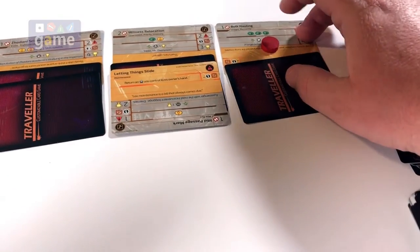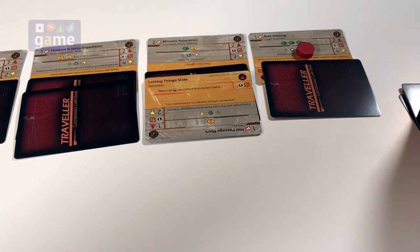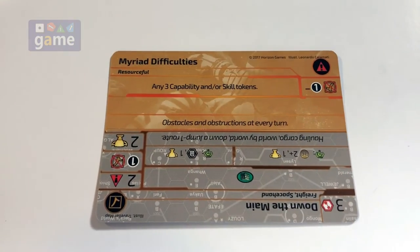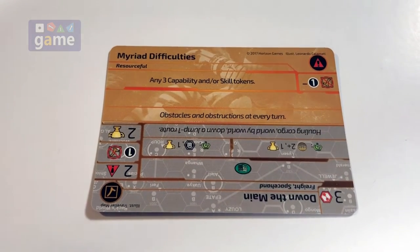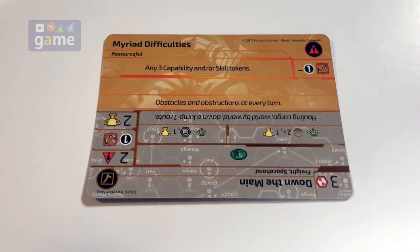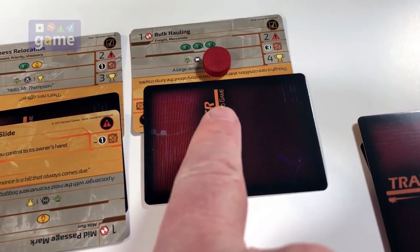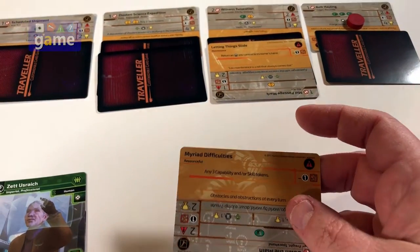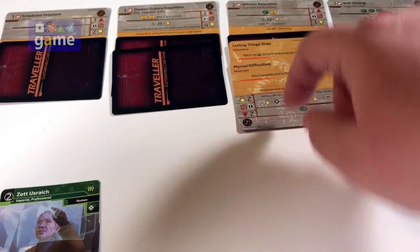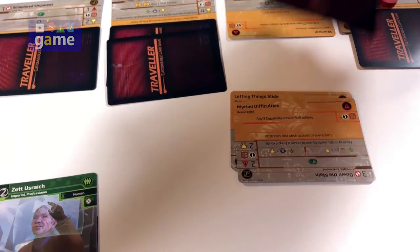Then the next one we get to draw and look at. So I draw one — it's Myriad Difficulties: any three capability and/or skill tokens. I don't know if we're going to get enough this go-around to achieve that along with three cargo. Now I can get the three cargo, but I don't know what's going to be under here. This is mine and I can put it wherever I want. I'm going to add it here — that puts that one over at three — and then I get to discard one of the existing ones.